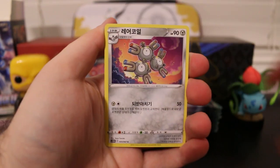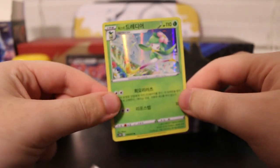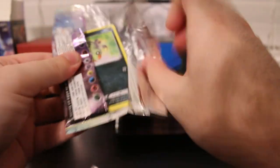Yanma, Magneton, Shoes, and a Hisuian Lilligant Holo. I actually didn't know there were holographics for this. So we got the V-Star and the Holo — and on the left is the regular V.